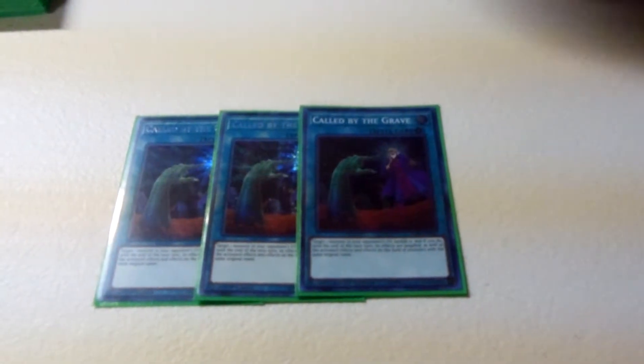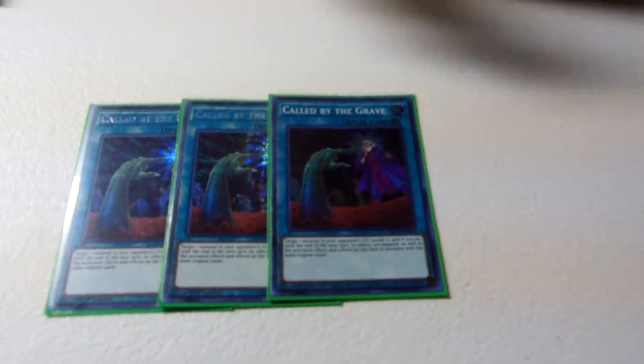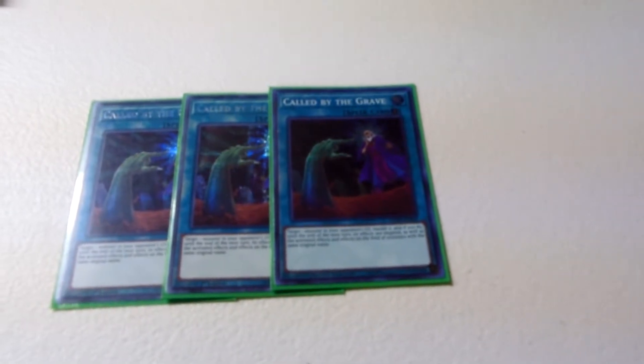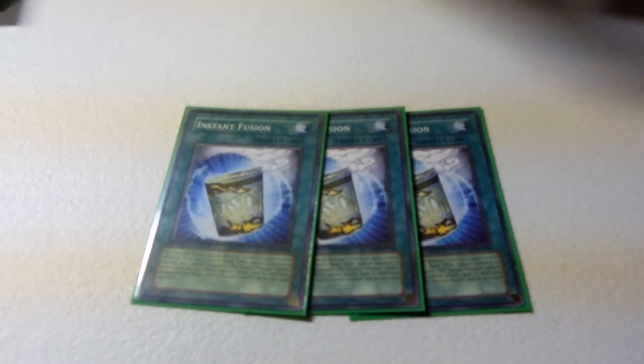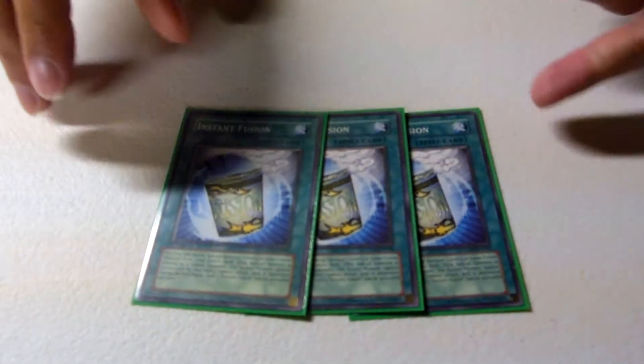Spells — we're going heavy on spells, because there's an engine I want to talk about at the end that's insane. Triple Call by the Grave. I'm going first now, so this is really nice — except when your Mermaid gets Impermanenced Chain Link 3 after you try to give them your Iblee Chain Link 2. Call by the Grave is essential. It's nice — even if you don't get a hand trap, you can set it and then stop a lot of people. Instant Fusion — this is basically Winda Turbo. The Winda board is so nice. If I can make the Winda board, I'll do that 10 times out of 10 instead of the Topologic Bomber Dragon board, because what are you doing with one summon against a Crescendo? You're not doing anything.